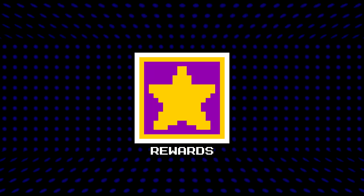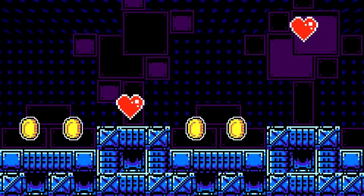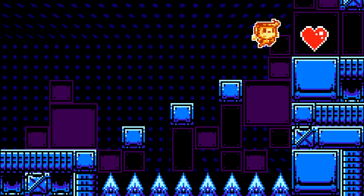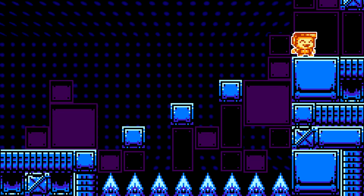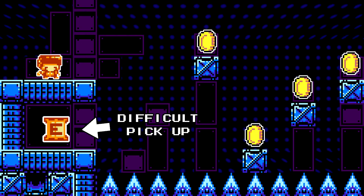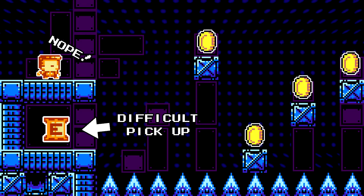Rewards. Reward the player — people like getting rewarded for doing a good job, so you should apply this into your games. Have an optional difficult section of the stage where, when completed, the player is rewarded with treats and perhaps a nice little shortcut. Reward placement is also a great way to test the player's abilities. It can give them a choice: do I want to play it safe, or do I want to live dangerously and get that e-tank?